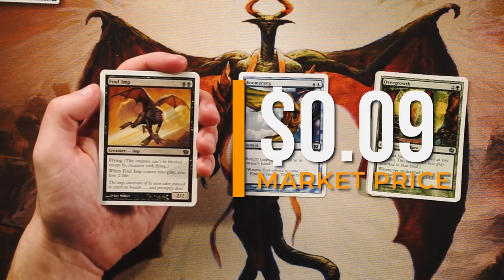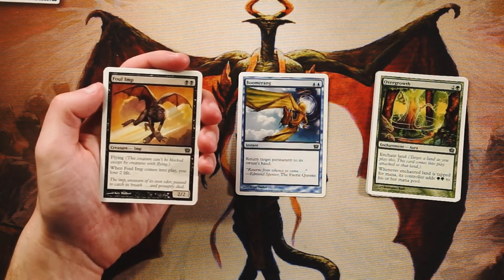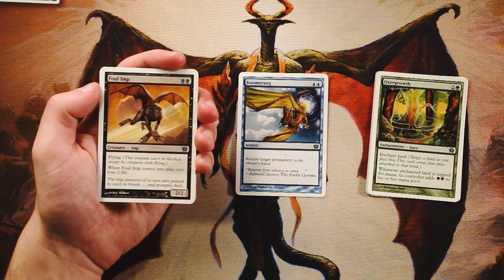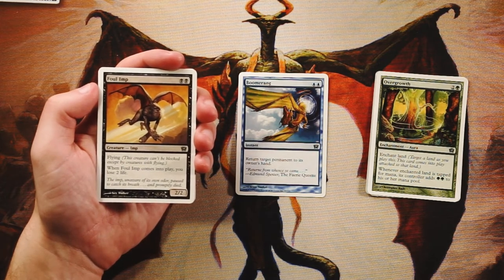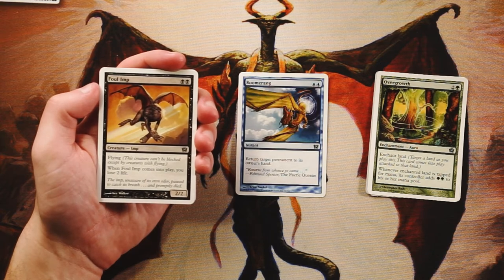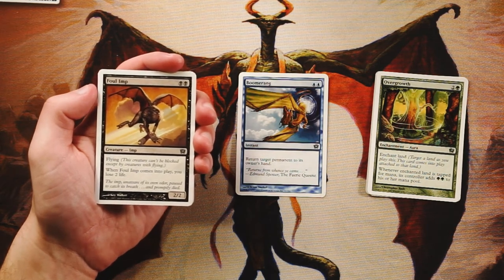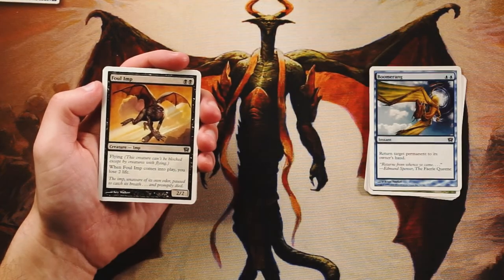Foul Imp is a 2/2 flyer for two black. When it comes into play you lose two life. On the surface that seems bad, but a 2/2 flyer for two is great value in a core set. It's a classic black card — greatness at any cost. You lose a couple of life but get such a strong early flyer that it's worth it. Being able to deal two, four, six damage off one card they may not answer is amazing. I think this is the pick so far.